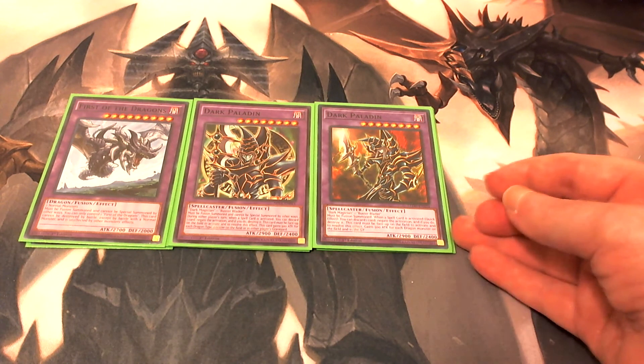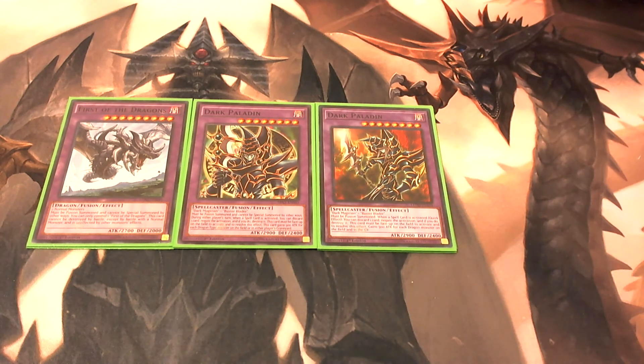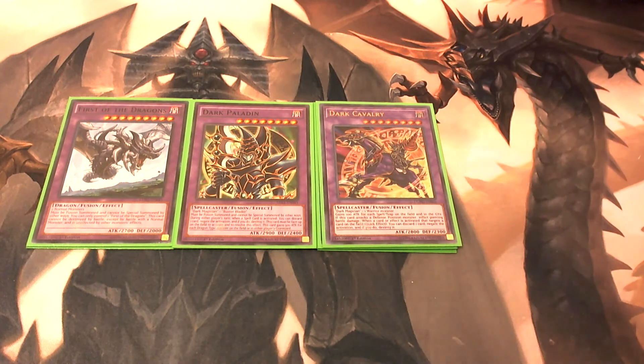He's gonna get really strong because at least half our deck is dragons — you have your Red-Eyes, your Black Stone of Legend, and then you have a lot of dragon fusion monsters as well. So if any of them get sent to the graveyard, he's gonna end up being very, very strong.